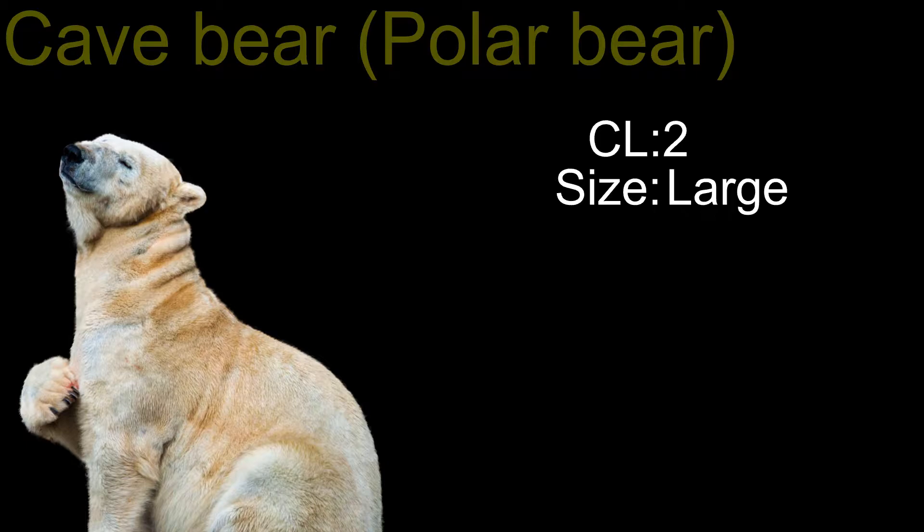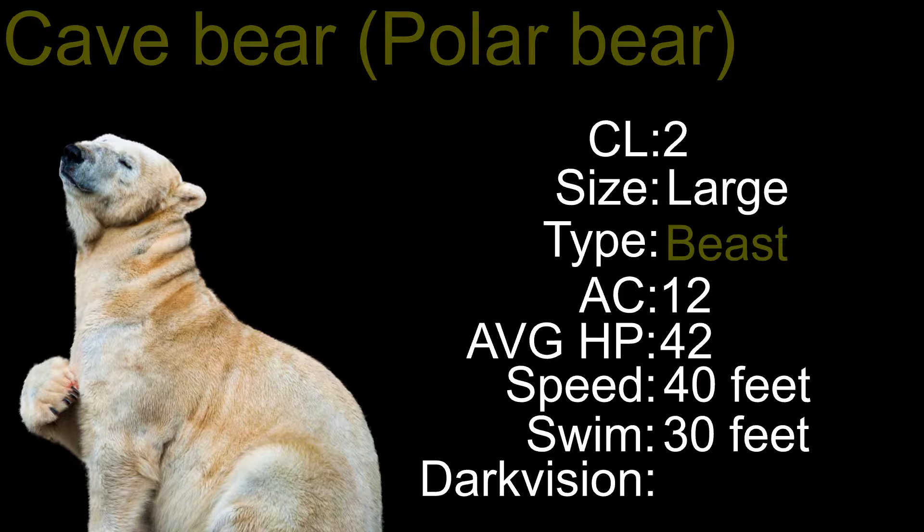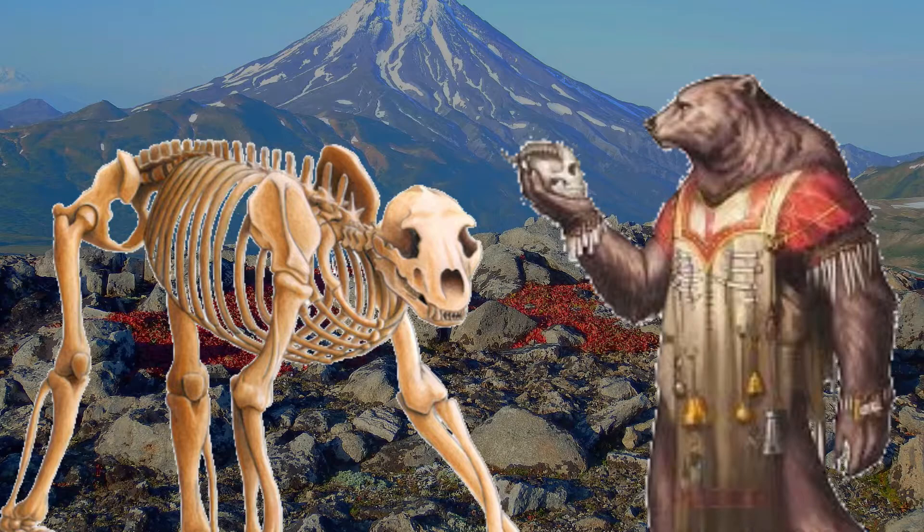Cave bears and polar bears are Challenge Level two, large-sized beasts. They have an Armor Class of 12, average hit points of 42, a speed of 40 feet, and a swim speed of 30 feet. Cave bears — not polar bears — have darkvision out to 60 feet. Cave and polar bears have a basic multiattack, though it hurts much more than the first two bears. Polar bears also come in a Huge variety, which increases their average health to 65.